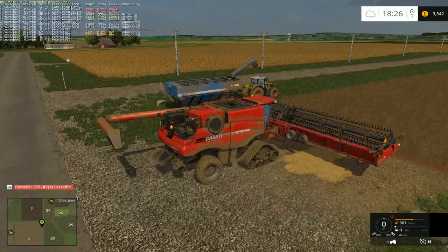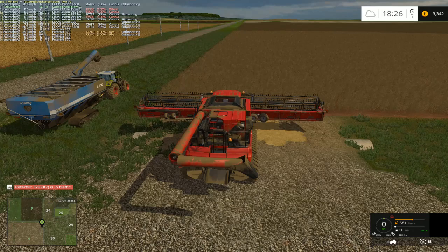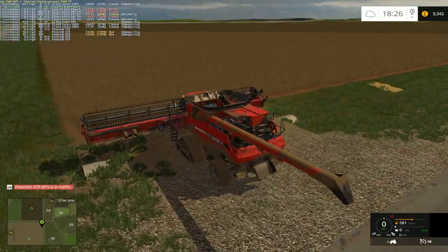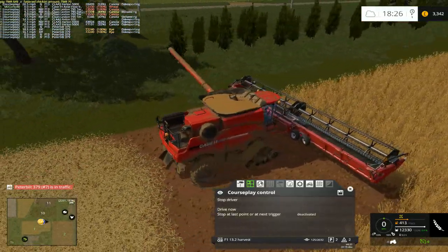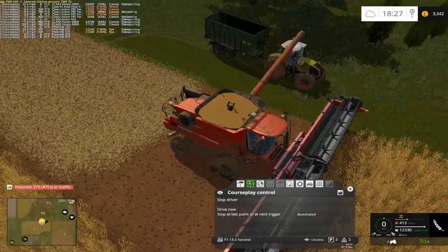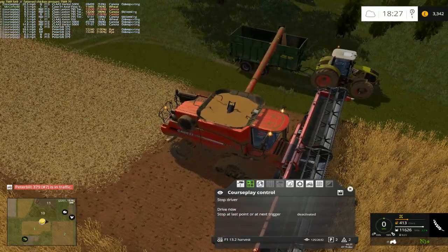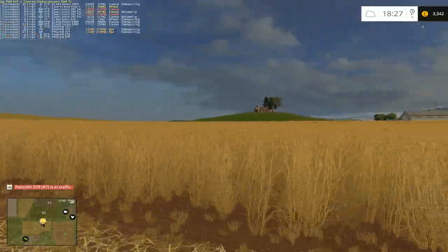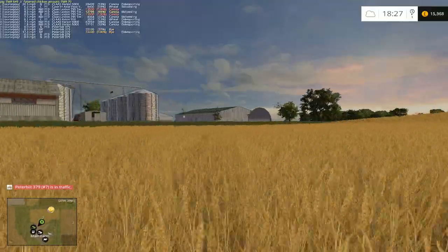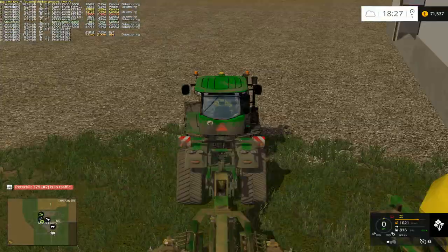This is going to take a bit longer because this is field 4 — it's a big field. I'm going to wait in this field because I'm going to bring the other combine down here. I'm going to put two combines on this field, it's quite big. While that's happening, we do have field 3 to replant, so let's go ahead and jump in our articulated John Deere.